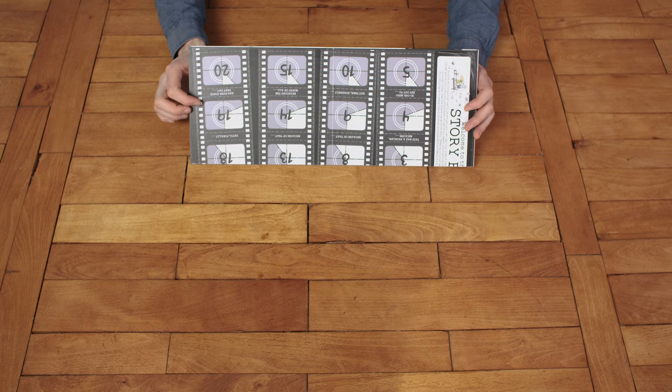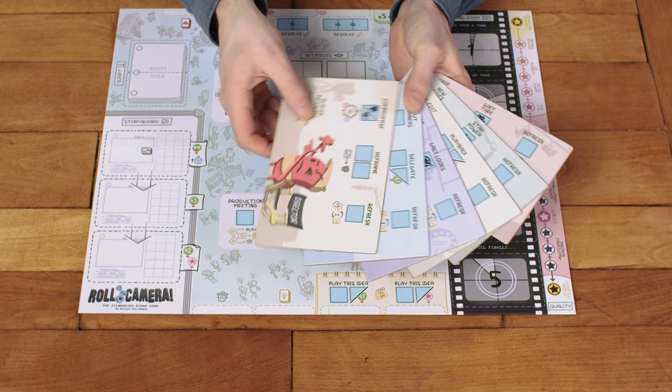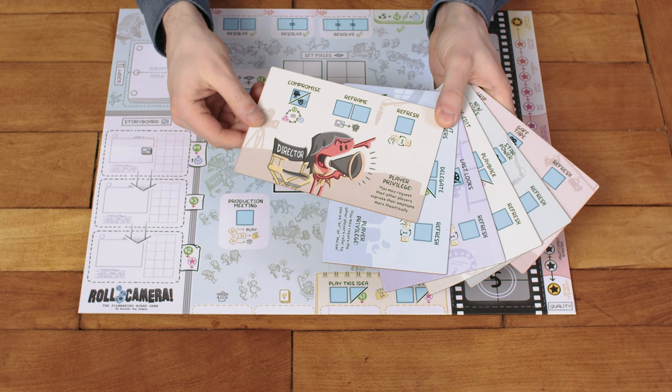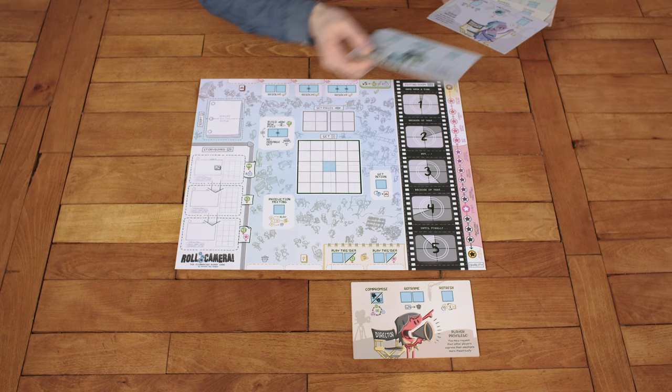Let's set up the game! First, put the main game board in the center of the table. Then choose or randomly give each player one of the six player boards. You can choose any of them — you don't necessarily have to have someone playing as the director. You can use either side; each side is functionally identical except for the player privilege, which is just for fun and doesn't affect gameplay. Put your player board in front of you, and give each player a player board.